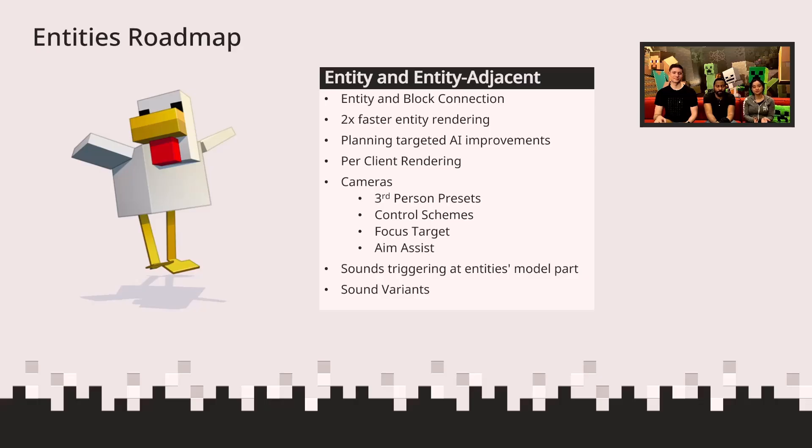We also expose what we've been calling per-client rendering, which is really helpful in multiplayer scenarios. If you want to show different things to different players in the same area, this allows you to do that. Imagine a trophy area where you can only see the trophies you have unlocked — this will enable different players to go to the same room and each see only the trophies that belong to them based on what they've done in the game.